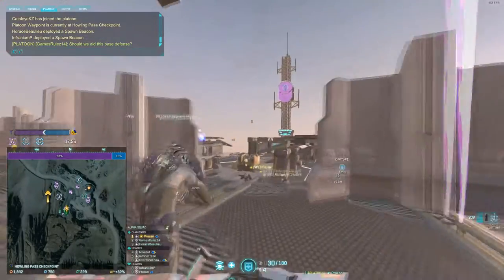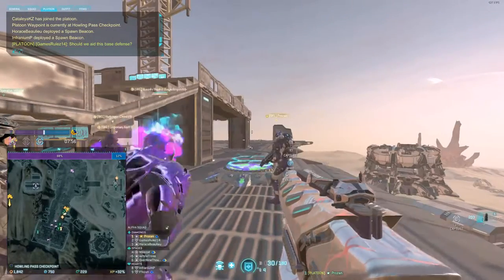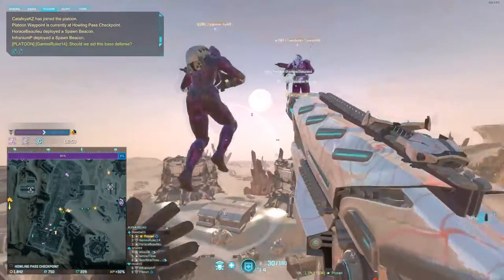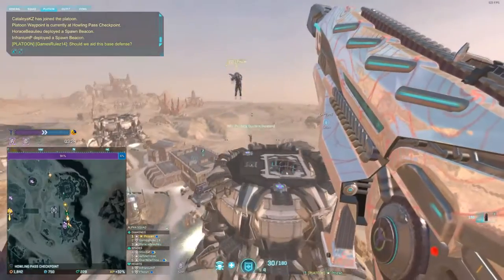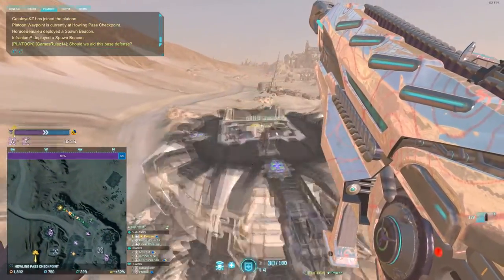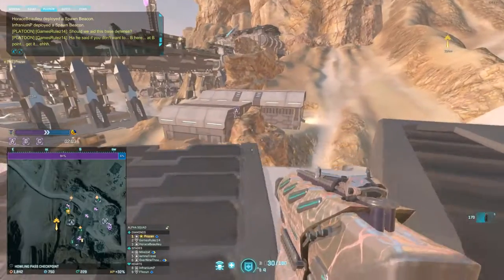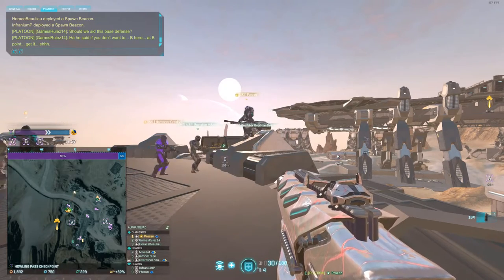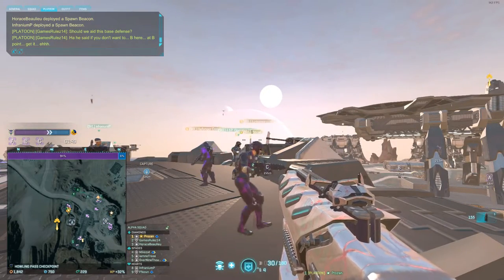A lot of people don't know that this path exists - it's literally just an expressway to go around Howling Pass. There are little nuggets like this at all bases. This one takes you to the tower right beside B, this one to the tower beside C, the next one to the tower between C and A, and one more just adjacent to A. Simply knowing how to move around the base will help you make decisions about where to take your platoon.